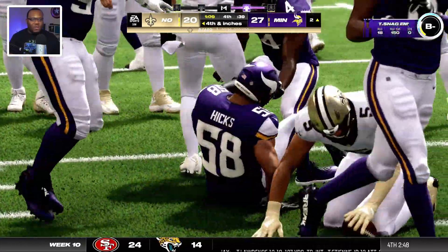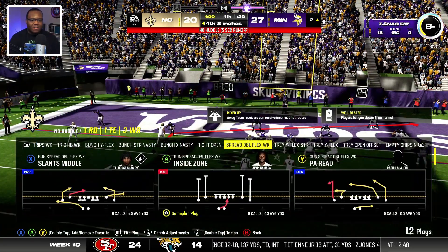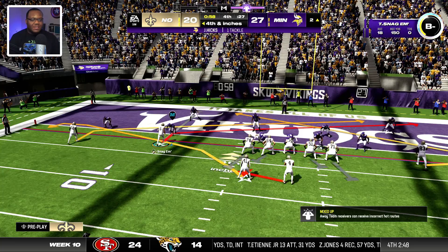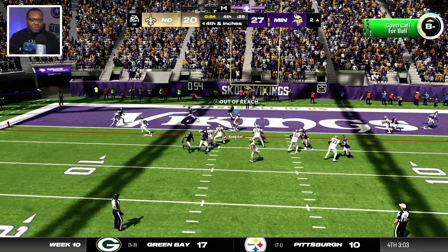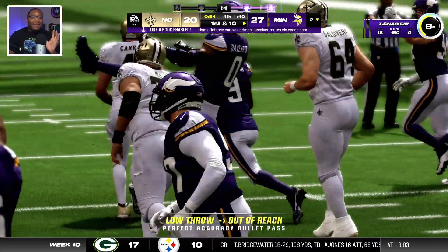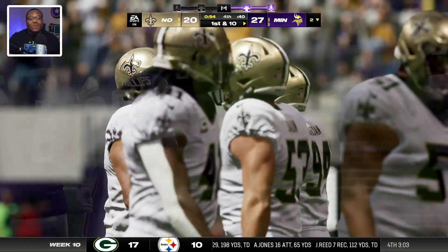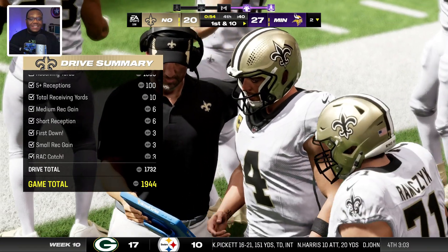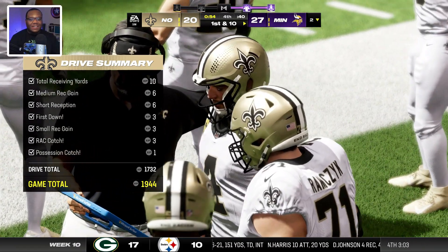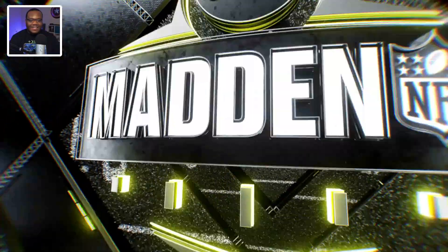Boy are we working for space right now. Can we get this? Let's go slants - and he throws it out of reach. He throws it out of reach. 1600 XP because I finally reached my season goal, but that's the end of the game.